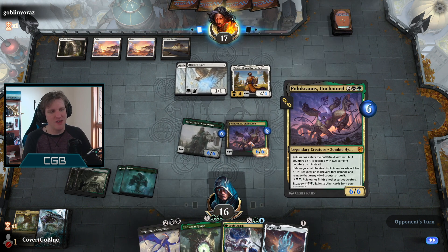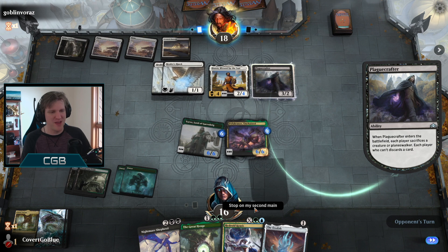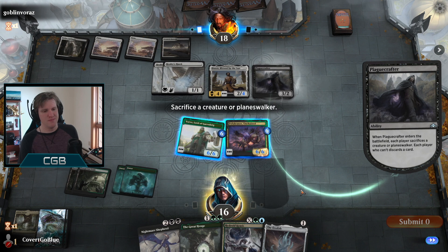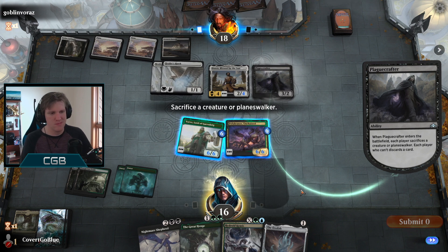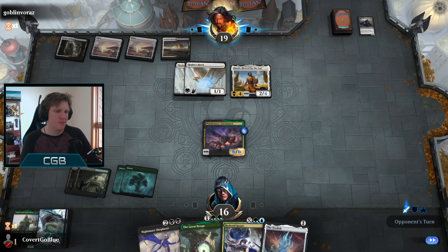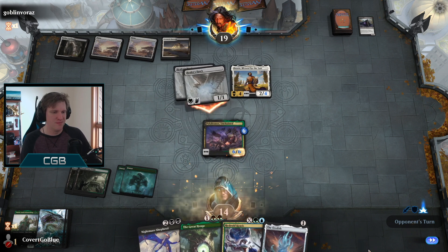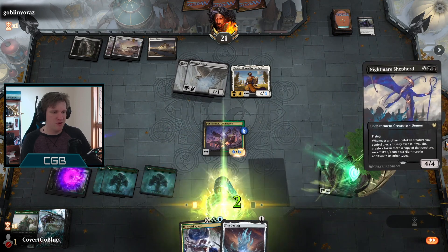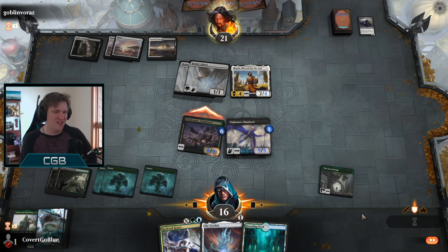Not too worried about Nightmare Shepherd just yet. Play Crafter, that's pretty good. Wish I had an Ozolith on the battlefield. Do I keep the fight machine or the Yorvo? I know that Polukranos can come back but it's not for a really long time. I'll keep the fight machine - we might need to kill a Pride Mate. Another land, here's the Henge, here's the Shepherd, there's the blue source. Hydroid Crisis looking spiffy.